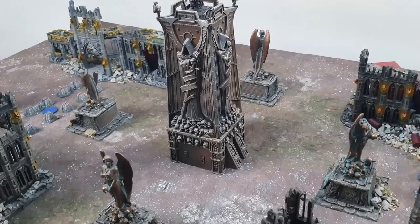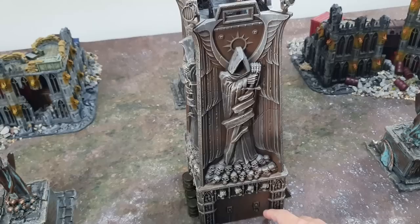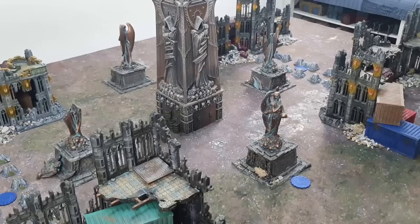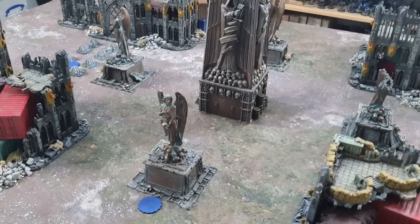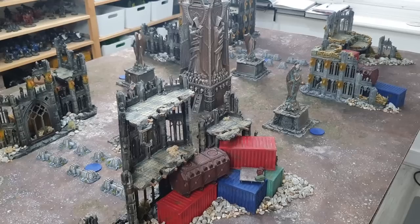Most of the World Eaters forces are mounted or in transports. In War of Lies there are five objectives on the table — one at each edge of the crossroads. If you're in base contact with one using an objective-secured unit (called 'line' units in Horus Heresy), you can score it. Everything that's not a vehicle counts as a denial unit. The game goes six turns, you get a point for everything you kill, a point for killing the warlord, and at the end the objectives are randomly worth zero, one, or three points. I love War of Lies — it's so swingy, you have no idea who's won until the very end.